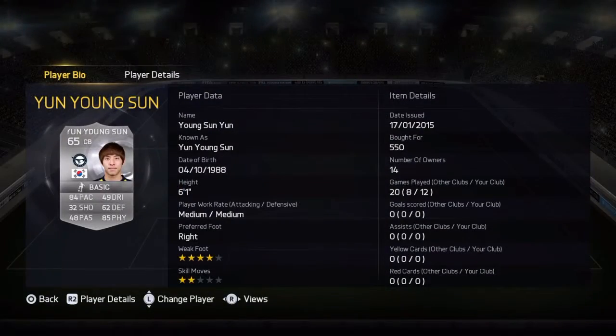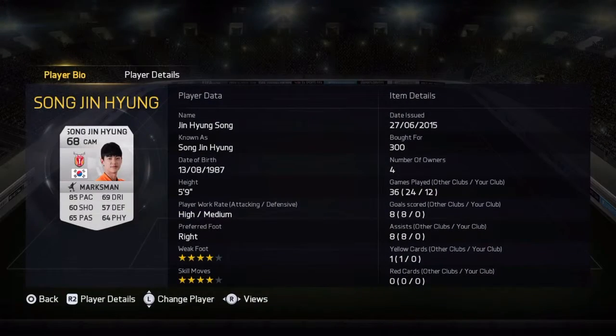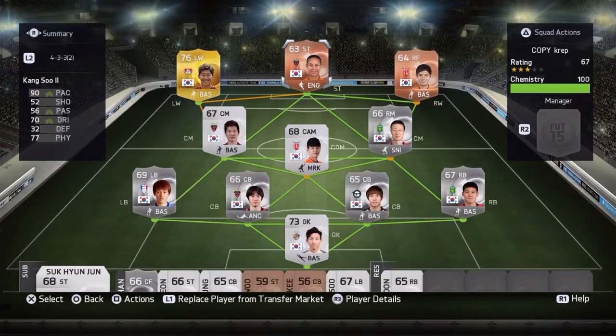Yun-Yung Sun — there was actually a more pacey guy who had more than 84 pace but I just couldn't find him in the auction block. Song Jin-Hun — I have him playing at CDM because he's a CAM. Those positions are quite similar: center attacking mid versus center defensive mid. But this guy usually comes up and supports and he has decent pace and his shots are okay. I bought him for 300 coins.